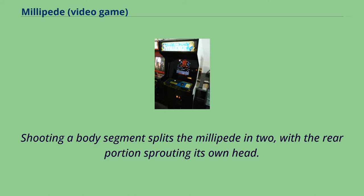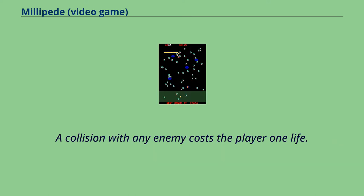Shooting a body segment splits the millipede in two, with the rear portion sprouting its own head. A collision with any enemy costs the player one life.